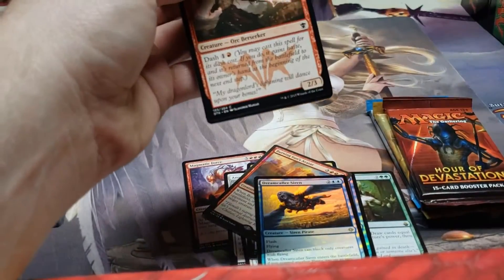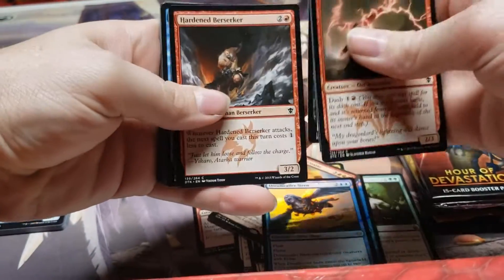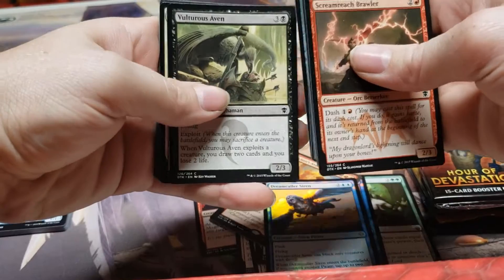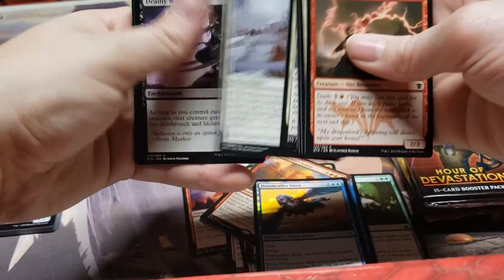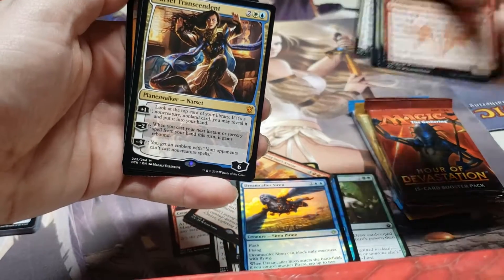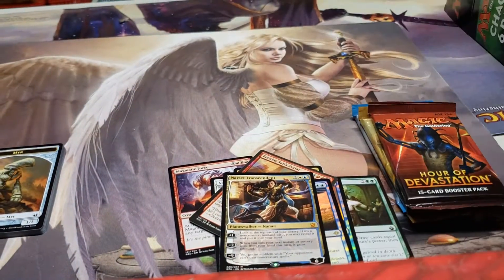Let's get to these juicy packs. Dragons of Tarkir — it's not Khans but still there's some good value in Dragons. That was a good block to play Magic in. We've got Contradict, Aven, Battle Mastery, Silkwrap, Deadly Wanderings — oh, pulled a mythic! Narset Transcendent, a planeswalker! I'll take it — that's a nice hit. Not sure what she's up to now though.